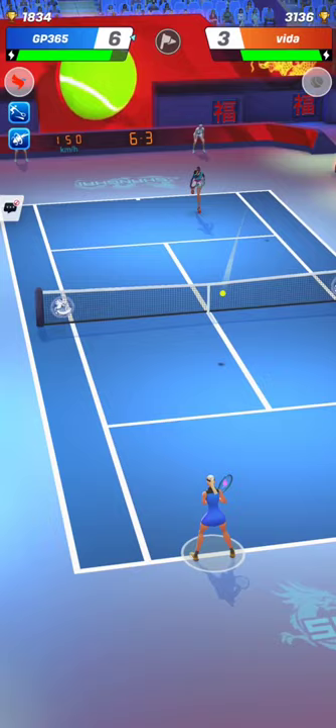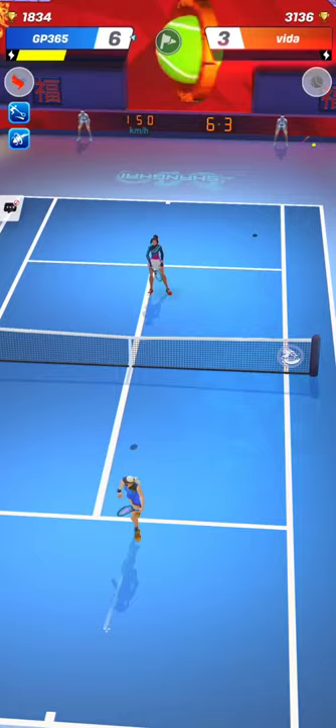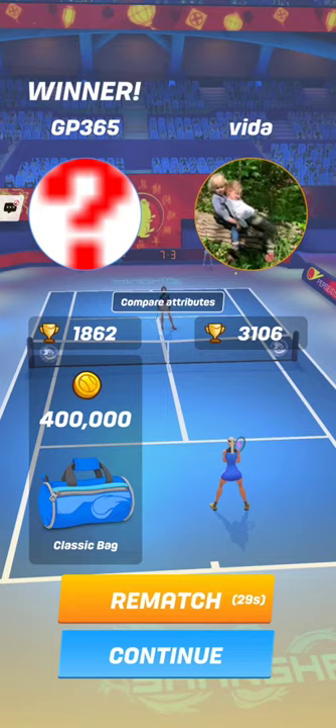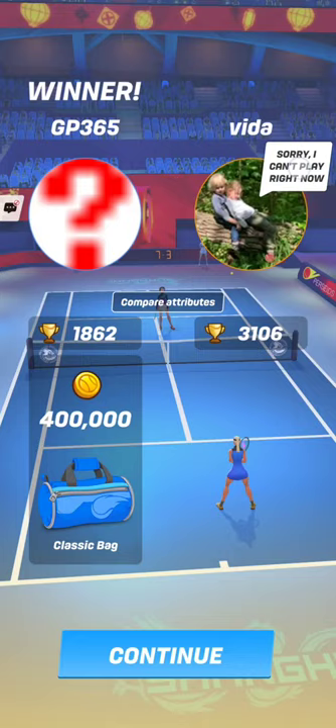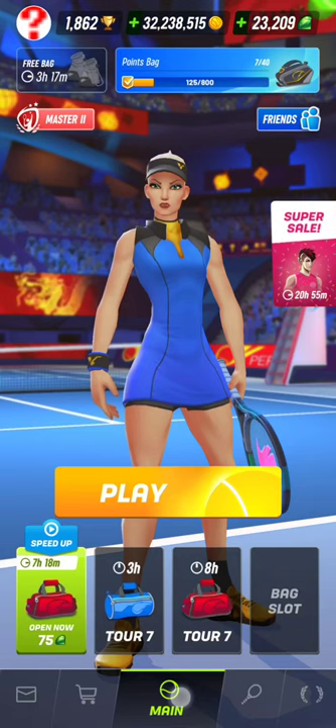Most of the time your opponent can't volley this follow-up forehand because he's too close to the net — they don't have enough time to react and execute the counter volley. But if he succeeds in volleying the ball back, just follow up again with another big forehand, just like that. You keep hitting again and again until your opponent misses or is defeated.